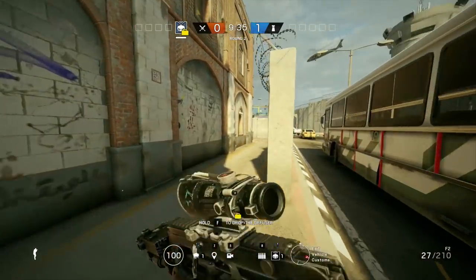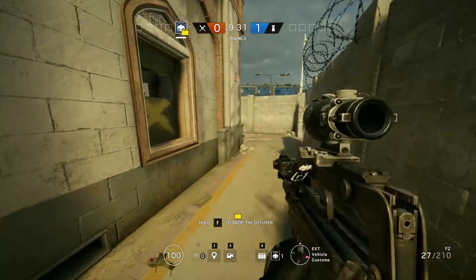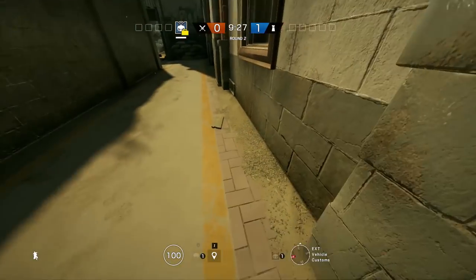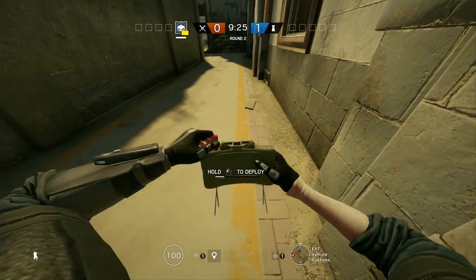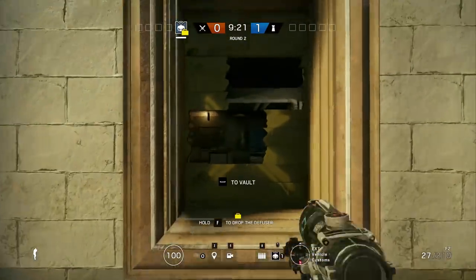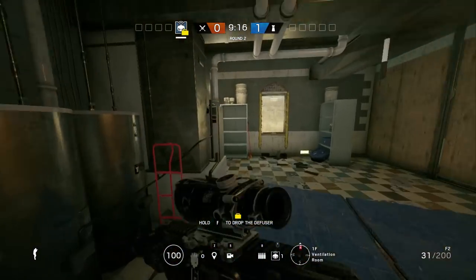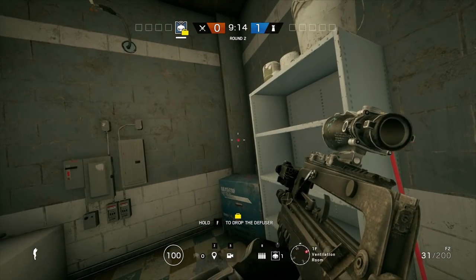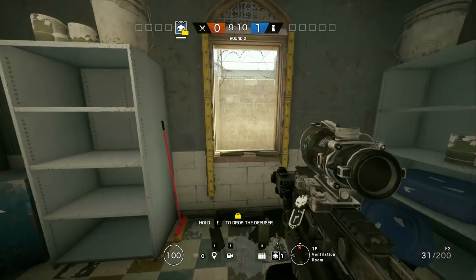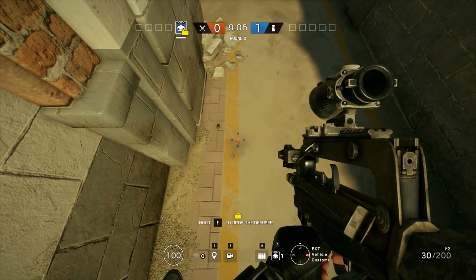This next spot is mainly for when the enemy is defending the server room and you have allies huddled up outside. This is a great default claymore spot because it's such a common area for people to get very confident and jump out of the window — especially players running Pulse in this corner. If they see somebody standing still or on the drone they're definitely going to jump out, so this is a great default claymore whenever you're attacking this area and have those confident defenders.